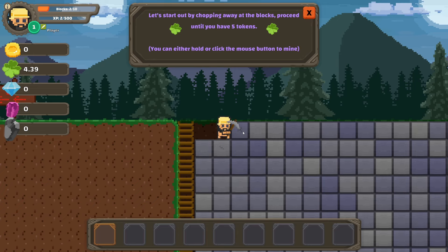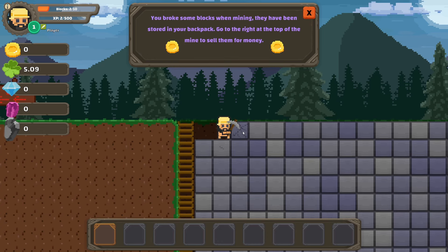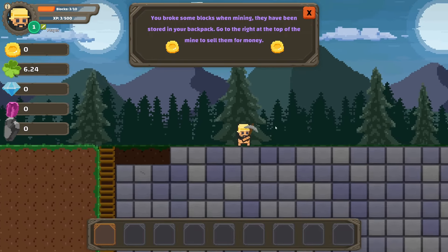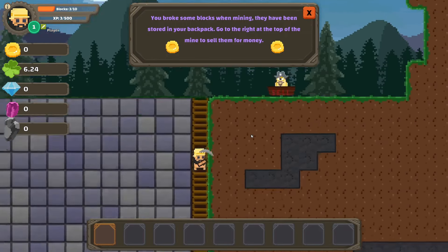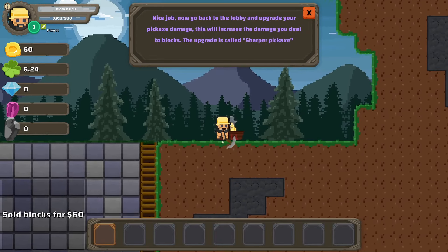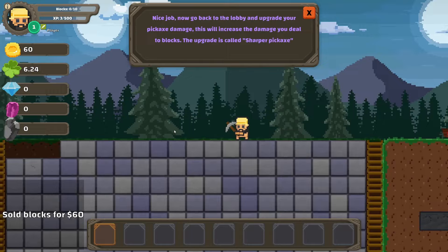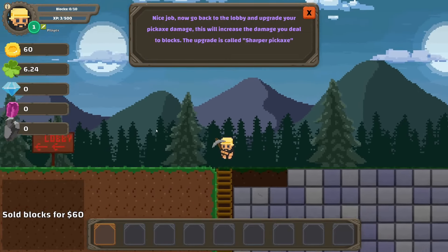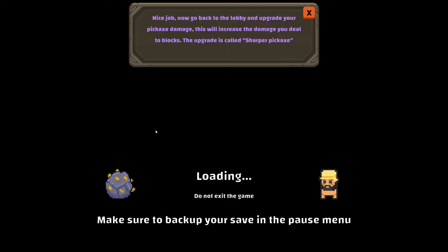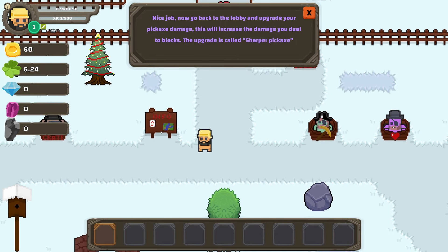One of these is easier to break, so I'm just going to go across this way. I'm at 5.6, 4.7 — alright, five. Go to the right at the top of the mine to sell them for money. Oh, what the hell — 60 bucks. Go back to the lobby and upgrade your pickaxe damage. Back to the lobby — okay. Upgrade your pickaxe damage, where? I'm assuming that's the pickaxe — bye.